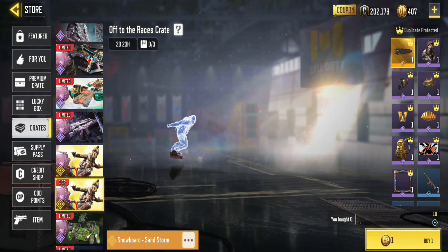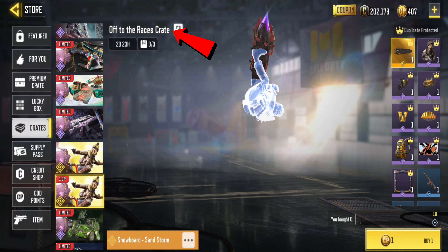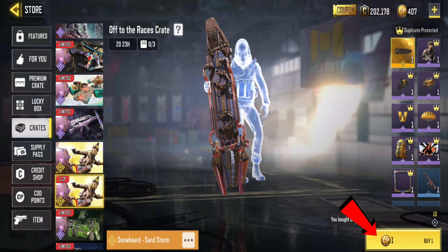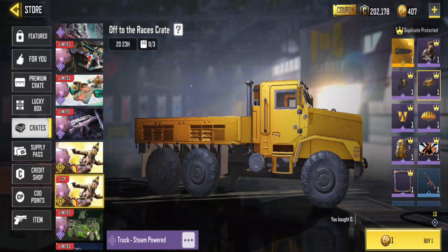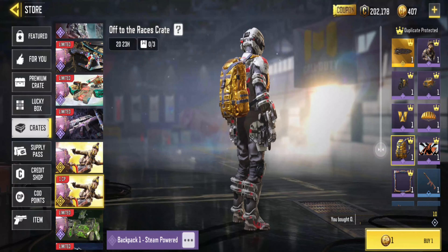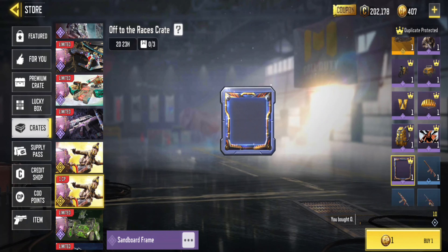Let's go to the store, then crates, and search for the off to the races crate. You can buy 3 times for only 1 CP there. You used to buy this 5 times, now they only do it 3 times. It won't last long, so don't miss it.